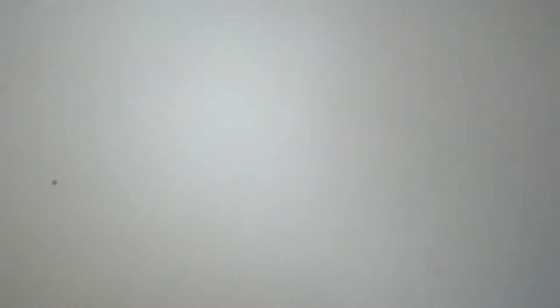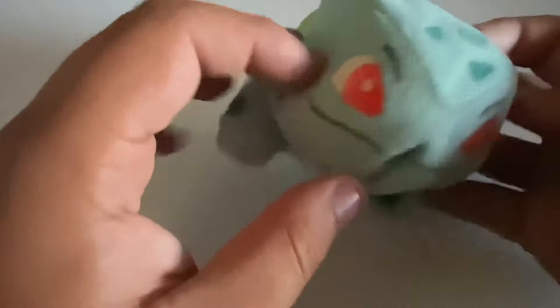The second plushie is one of the starters from the Kanto region — it's of course Squirtle. He has a pouch in the back where you can put stuff inside, really nice plushie. The next one is of course the Bulbasaur starter from the Kanto region. It also has a pouch where you can add stuff inside — one of my favorites from the Kanto region.